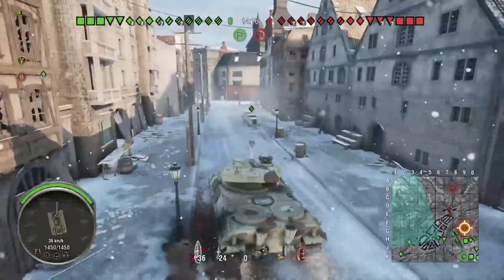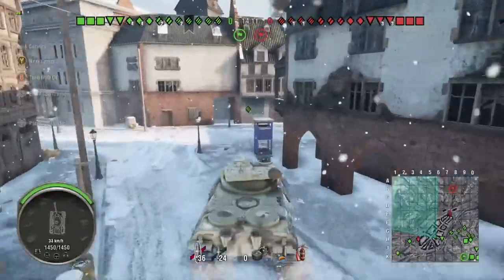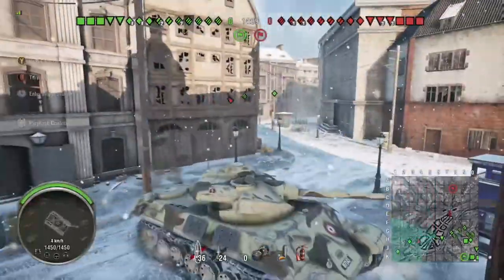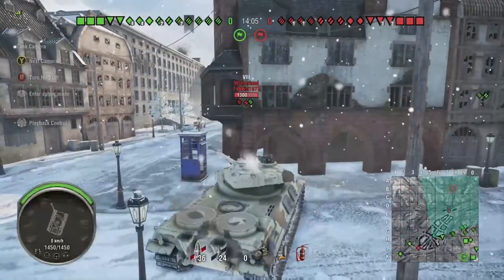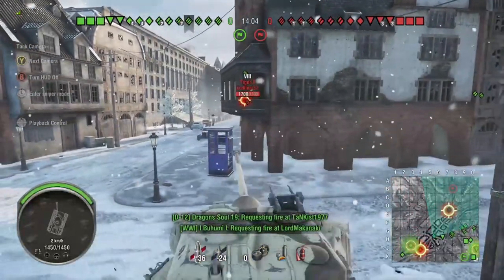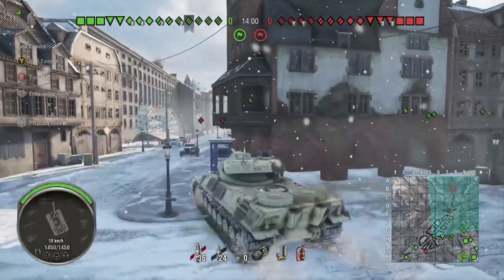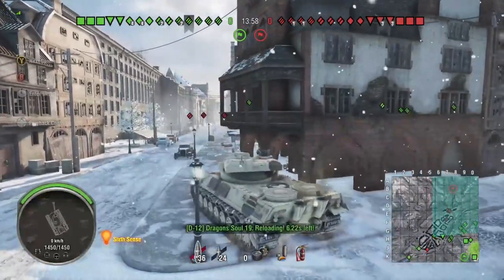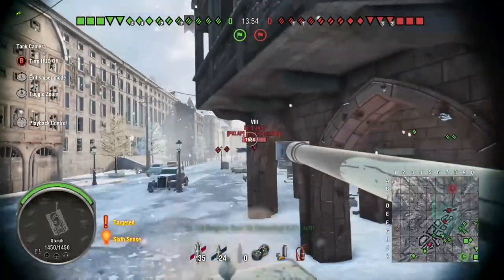The tank also has 10 degrees of gun depression, which is quite nice. The armor is decent as you're going to see, and the mobility is okay considering it's fairly well armored. It's a lot slower than the other French autoloading tanks, which might catch a few people off guard. I'm waiting to see if anything comes along — I don't normally come to the town on this map, I normally go around the outside and flank, but being on an autoloader I wanted to stay close to cover.